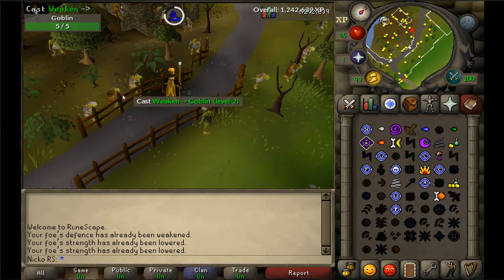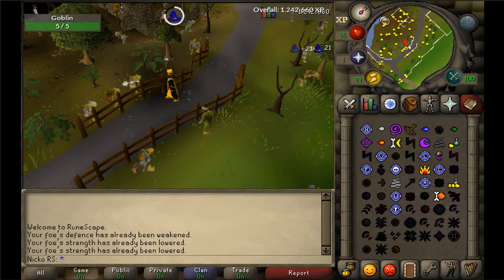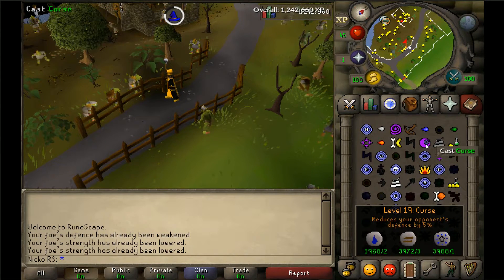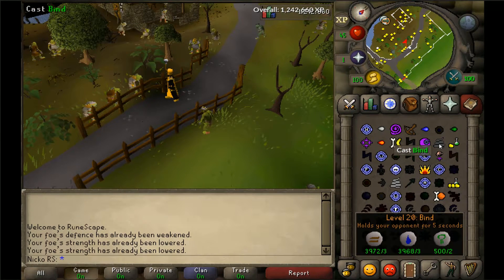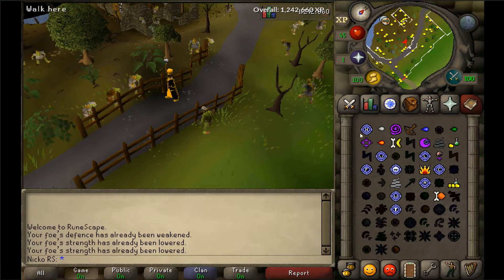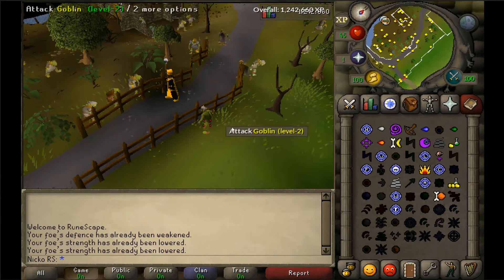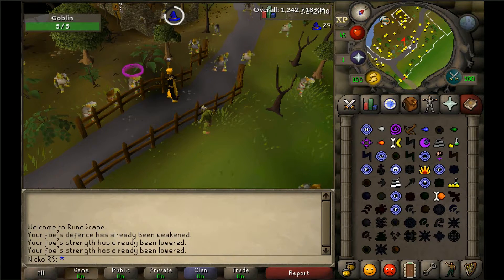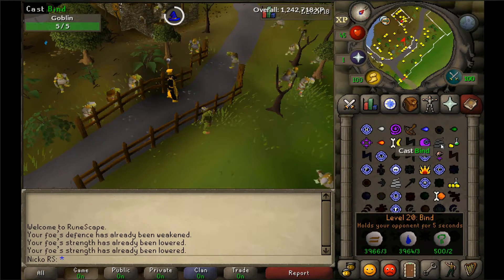It shouldn't take you more than 10 minutes to get to level 19 magic, at which point you will begin casting Curse. You will cast Curse 18 times to get to level 20 magic. This will cost 36 water runes, 54 earth, and 18 mind runes. Really simple, really easy, and you only have to cast it 18 times so you're not doing this for long.